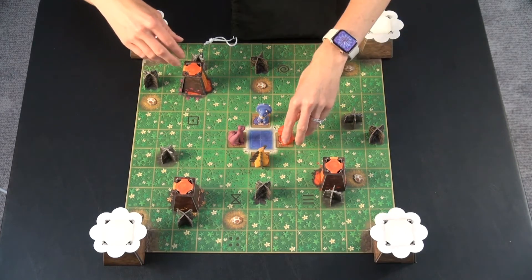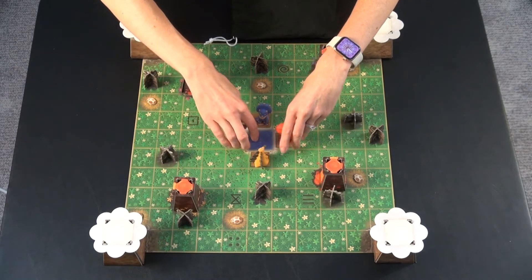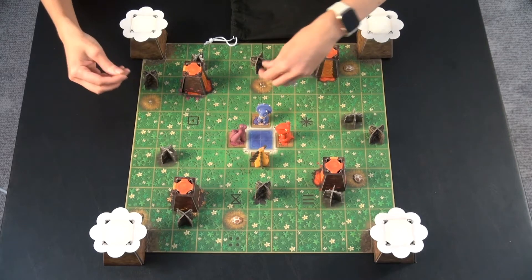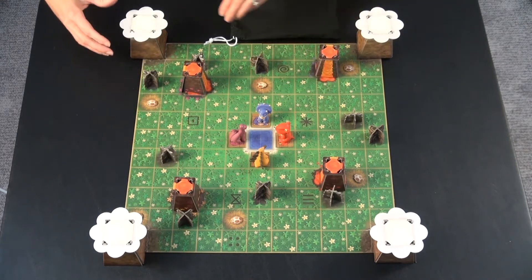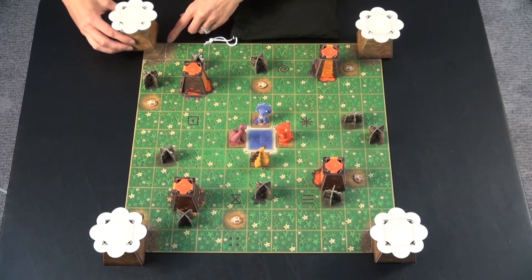For game setup, you put the dinos on their spots in the center by the little watering hole. You put the eggs on each of the nest spots. You assemble the mountains and put them on the side of the board.